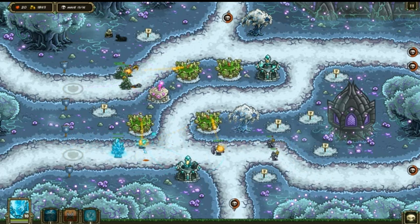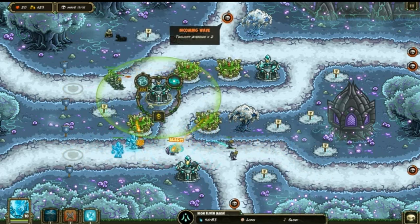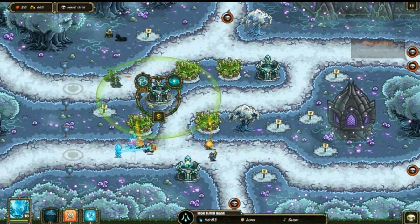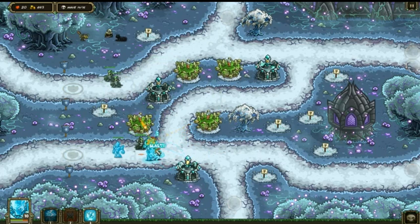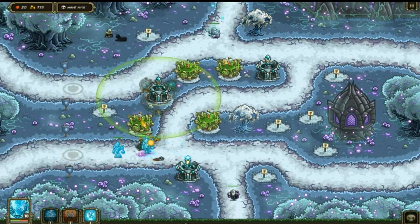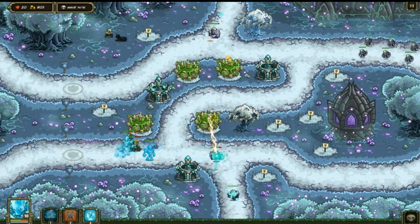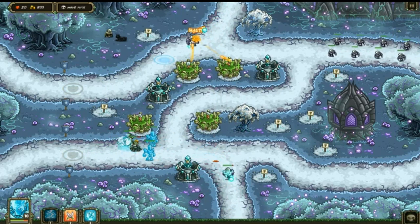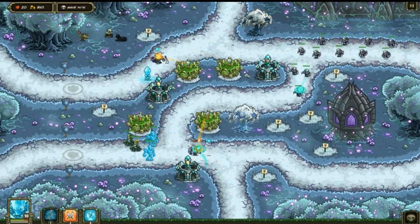Doing a mage-only showcase in this game is just hard to do. I feel like the Wild Magnus with that insta-kill ability might make it feasible, but it's just hard to do. At least with the archer tower - there you go, good job. At least with the archers you can exploit their magic attack damage too, so you can exploit that with the arcane archers.